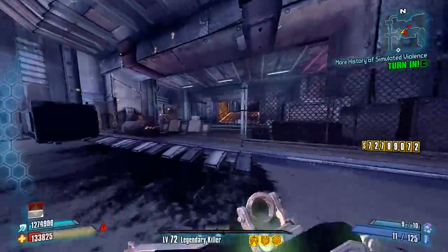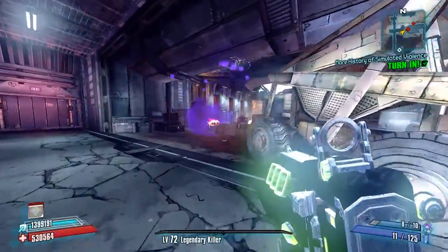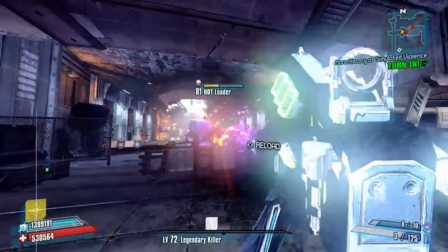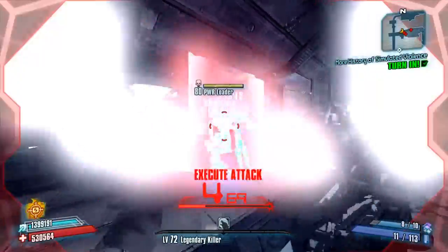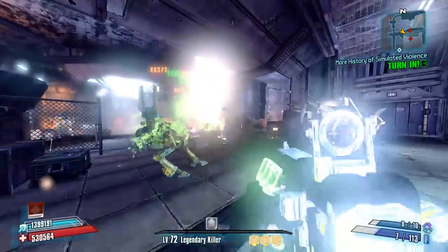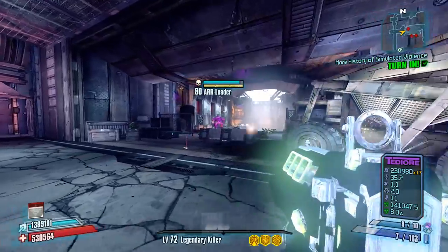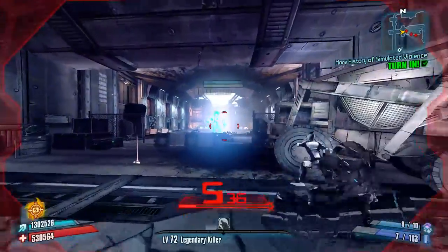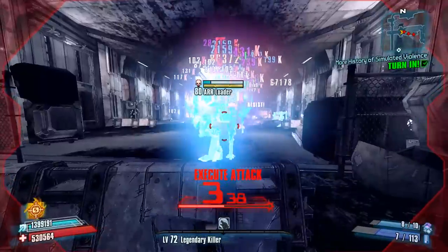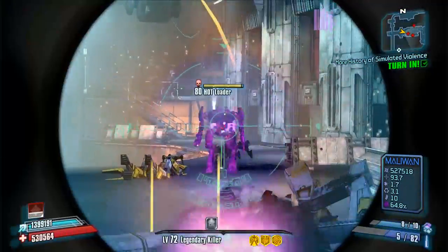This is kind of scary because this guy here had a ridiculous weapon that almost killed me, and then there was a hot loader out there. Almost died there, but we'll figure out a way around it. Going for the Bore here on these two, and that worked out. We got in a sticky situation there, probably because I was playing pretty aggressively. We're going to see the kind of strange synergy Zero has with TDR weapons and TDR shotguns specifically with Deception.